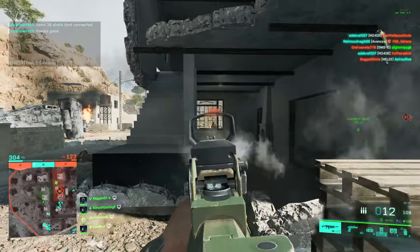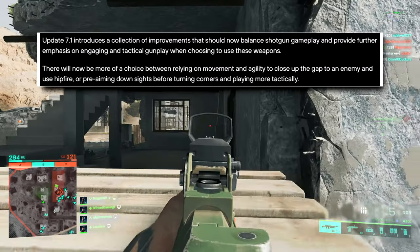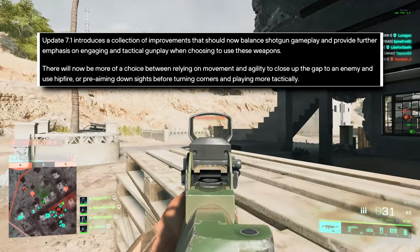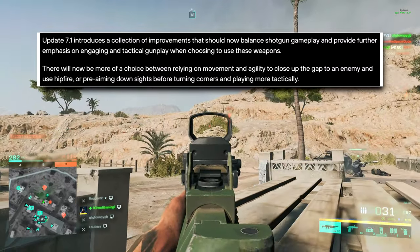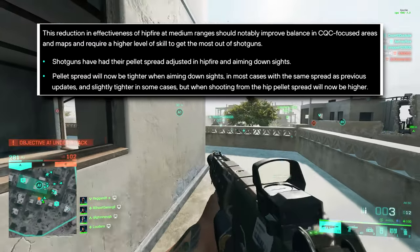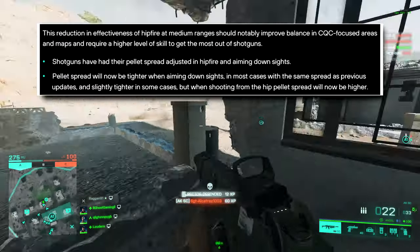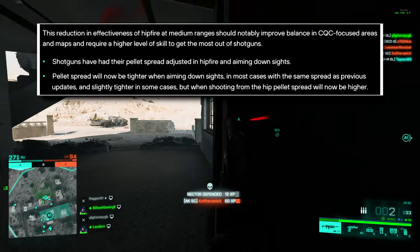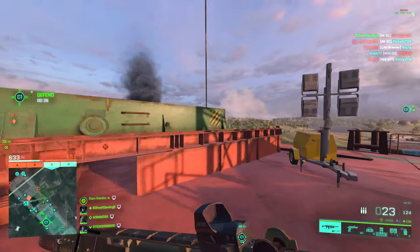Next up, we have some improvements to the shotguns. Update 7.1 introduces a collection of improvements that should now balance shotgun gameplay and provide further emphasis on engaging and tactical gunplay. There will now be more of a choice between relying on movement and agility to close up the gap and use hipfire, or pre-aiming down sights before turning corners and playing more tactically. This reduction in hipfire effectiveness at medium ranges should notably improve balance in CQC-focused areas and require a higher level of skill to get the most out of shotguns.